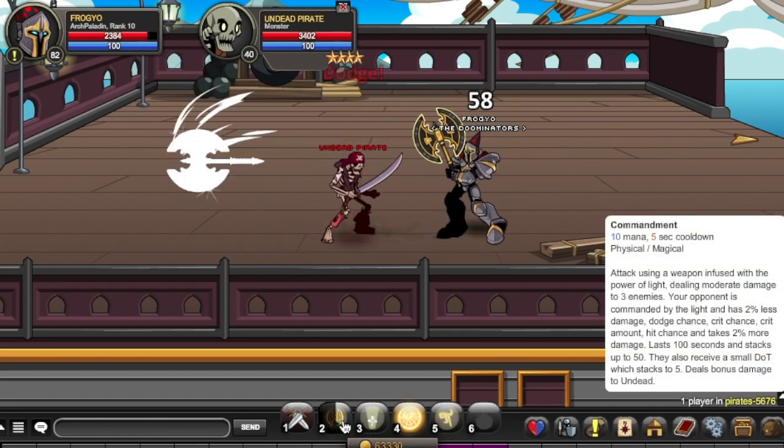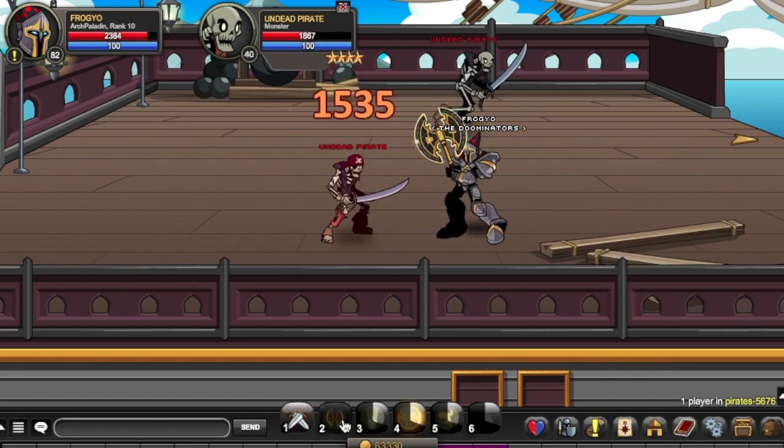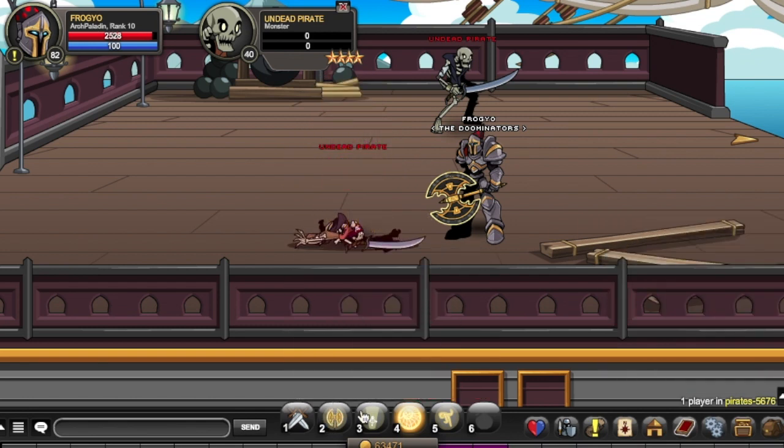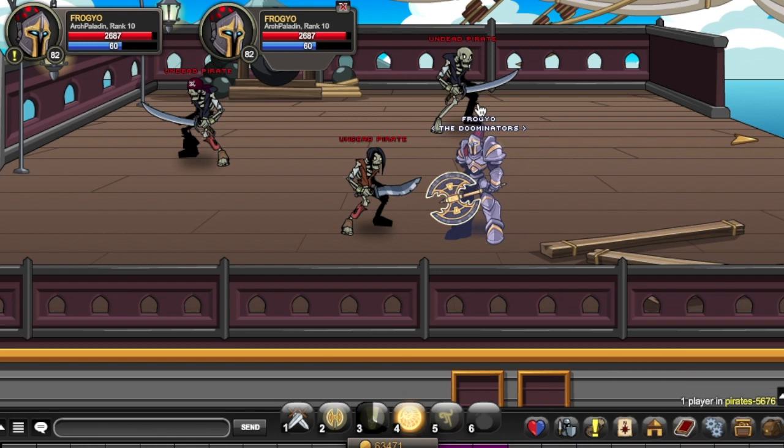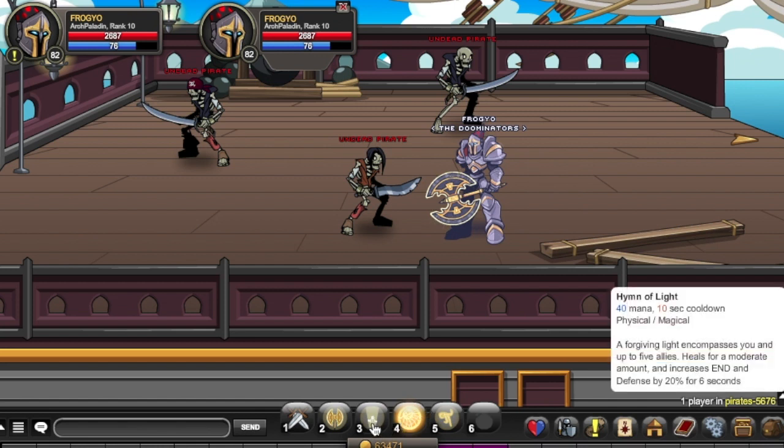The skill is easily spammable with just a 5-second cooldown. It does even more damage to undead, but it's still a high amount against normal monsters. The next skill is called Hymn of Light — 40 mana, 10-second cooldown, physical/magical skill. A forgiving light encompasses you and up to five allies, healing for a moderate amount and increasing endurance and defense by 20% for six seconds. This skill can never seem to fully heal you at first — it increases your endurance after healing, so your max health goes up and you have to wait for your health bar to catch up automatically.